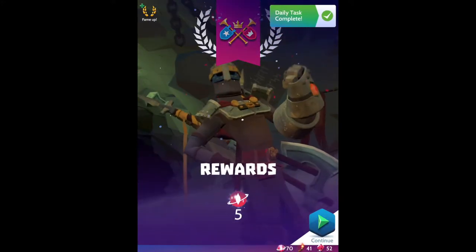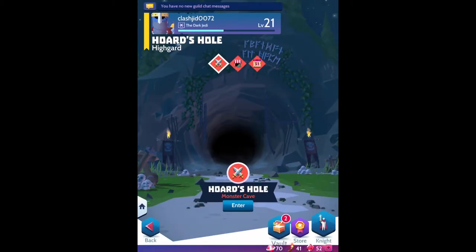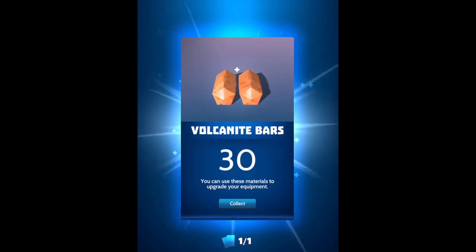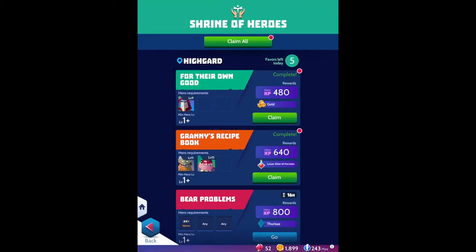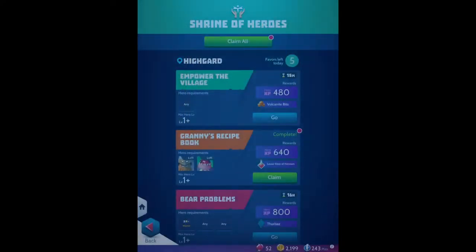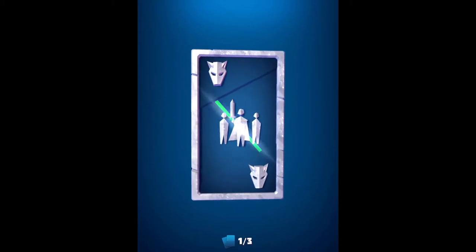I also got a quest completed! Since I had really low health I don't think I'm going to fight him again. I got 30 Volcanic Bars — Volcanic Bars help you upgrade your weapons if they are ranked two. There's also a Shrine of Heroes where you can get heroes XP and sometimes extra rewards. I'm upgrading this hero and he's going to get some XP — look, a Lesser Elixir of Heroism!